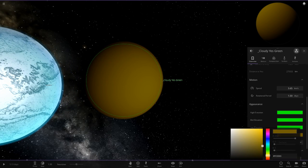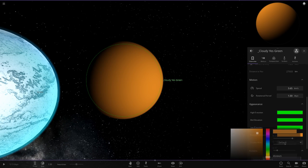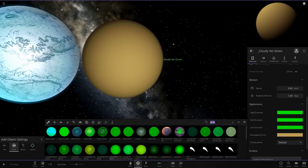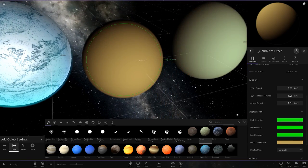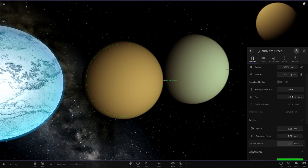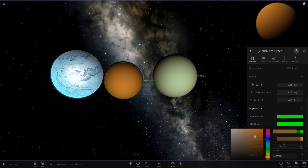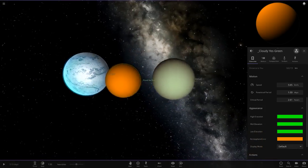You can literally make any color you want, so if you want to make your own custom Venus it's not too much of a challenge now. We could quickly try to make one that looks more like Titan actually. Yeah, we could probably make a pretty decent custom Venus now — I think that looks better than the regular Venus in-game anyway. Really cool stuff and definitely a great step in the right direction. Well done to the developers for adding this.